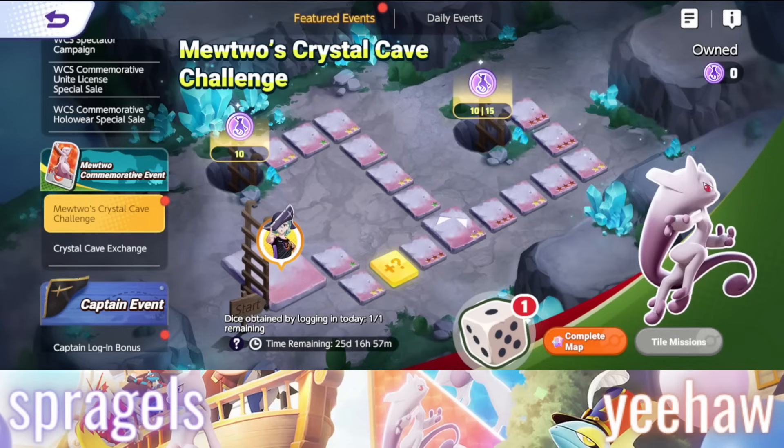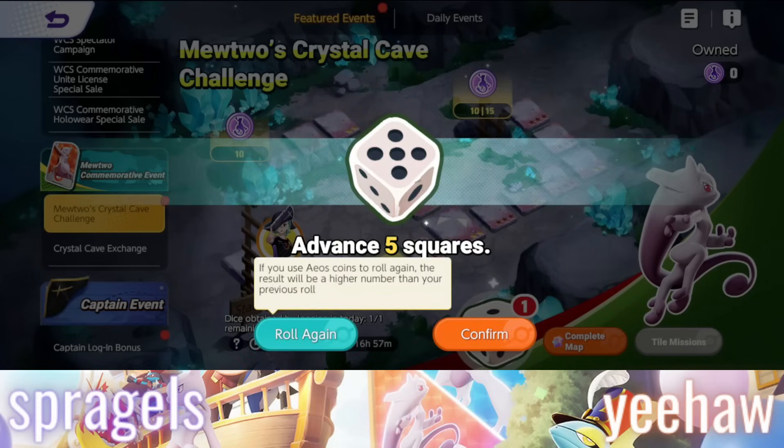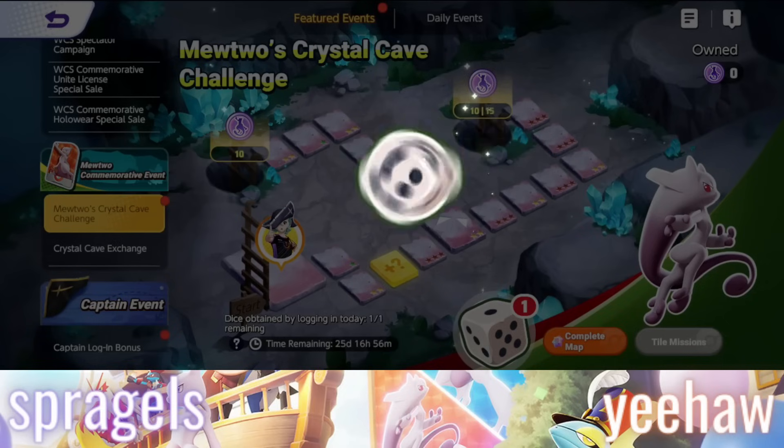First off, every day you get one die for logging in. So you log in, you roll a die, and then you can roll again if you would like by paying a certain number of coins. Just to show you exactly how this works at the start, I'm going to be paying coins to increase the size of my rolls. This isn't something you necessarily need to do, but if you get a very, very low roll, you can pay coins to have it re-roll and it will always be a slightly higher number.